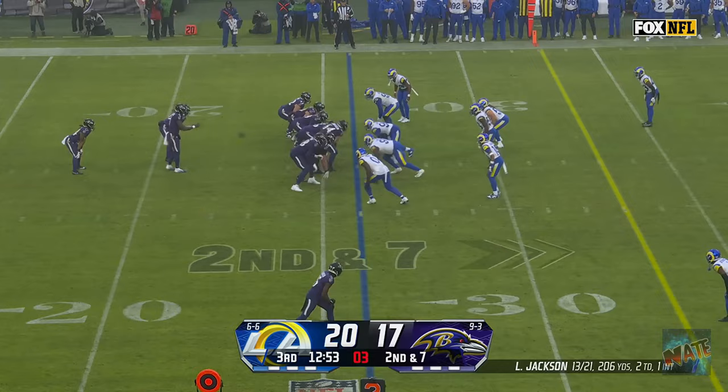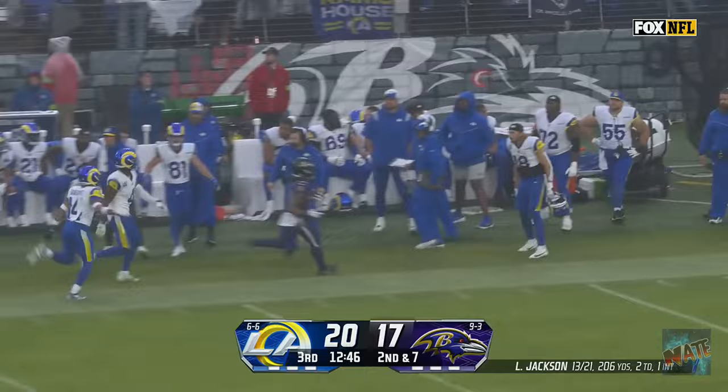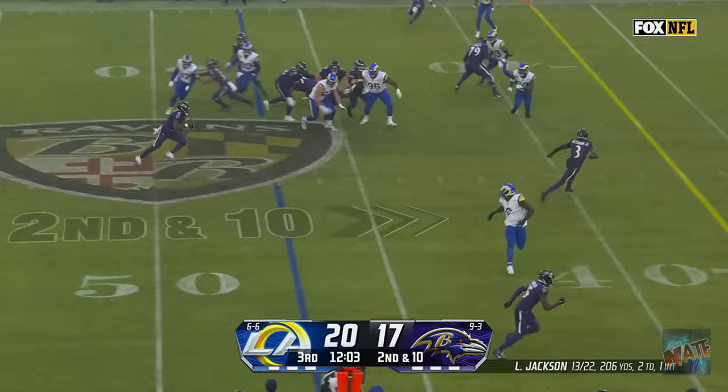First time we've seen this look today — both running backs in the game. Edwards paves the way for Keaton Mitchell into Rams territory. On second down, Jackson running to his right, has some room, and has a first down.